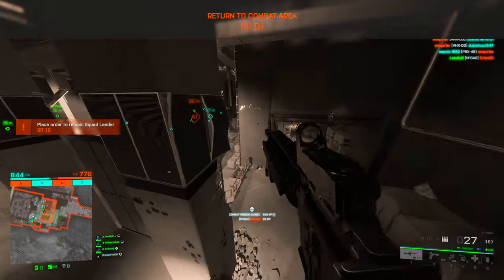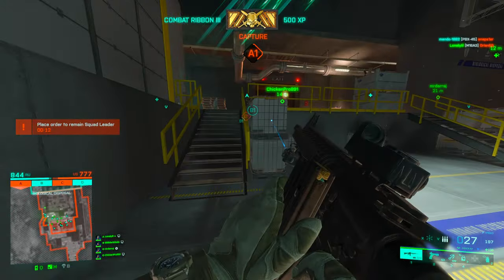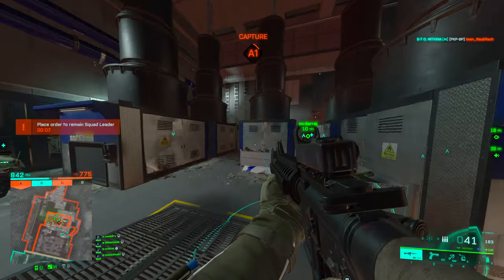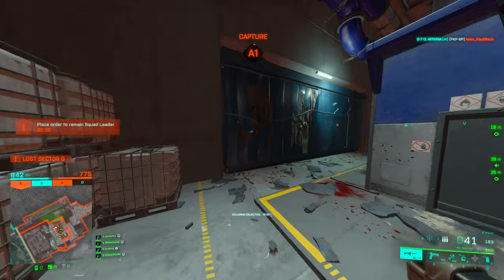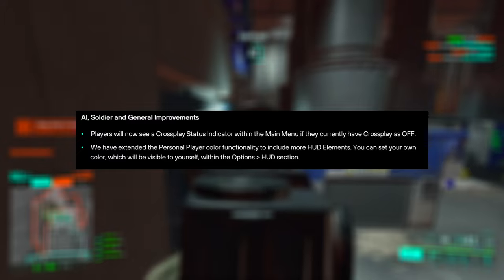Another change: in Portal it will now be possible to create live custom experiences like Search and Destroy from Call of Duty. Also, players will now see a crossplay status indicator in the main menu if crossplay is currently turned off.